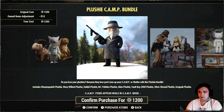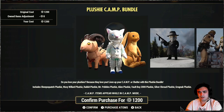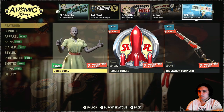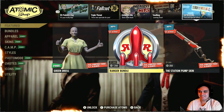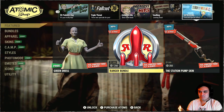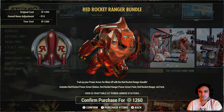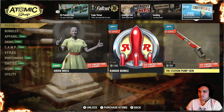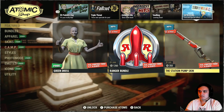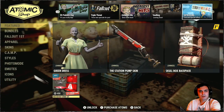Plushie Cam Bundle — if you want to collect all these, you can see the entire list of all the plushies included in the bundle. There's also a free green dress. The Ranger Bundle is actually pretty cool — I made a review for it, you can check it out in the playlist series. And the Station Pump Shotgun skin — I already have that skin. Let me get back to my main account.